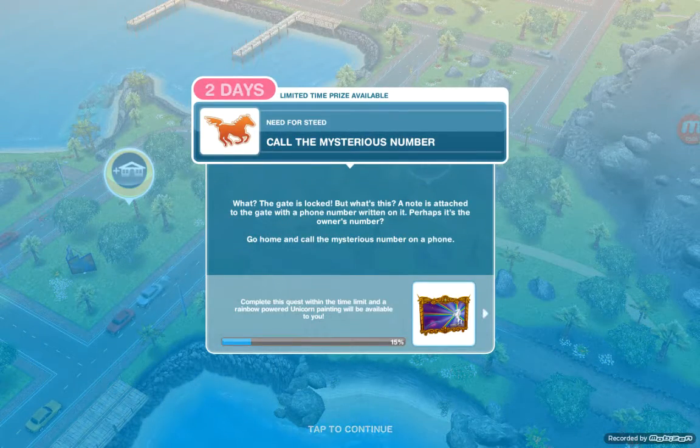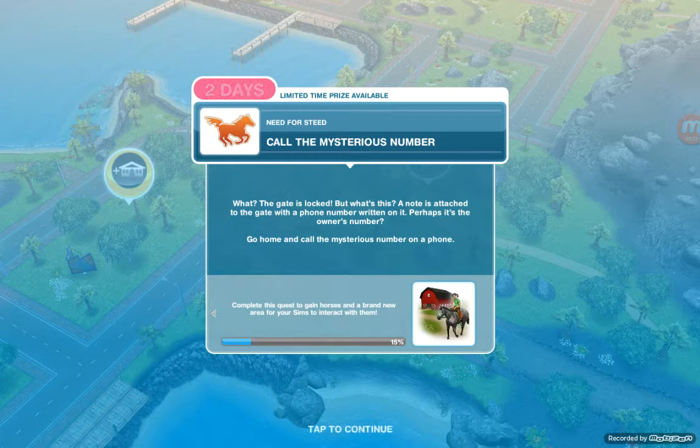Next task: call the mysterious number. The gate is locked, but there's a note attached to the gate with a phone number written on it — perhaps it's the owner's number. Go home and call the mysterious number on a phone.